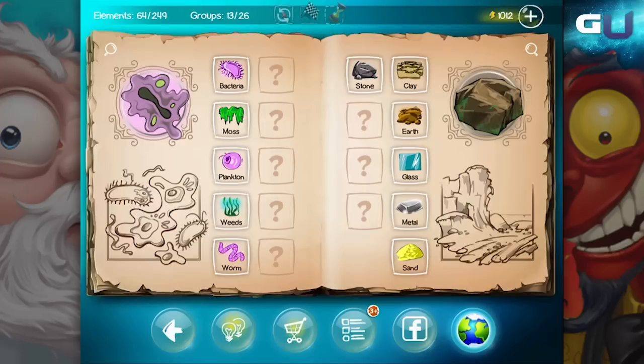Hey gamers and thanks for tuning into GamerU. Today we'll be looking at Doodle God. I'll show you how to create snake, fish, oil, whale, and poison.